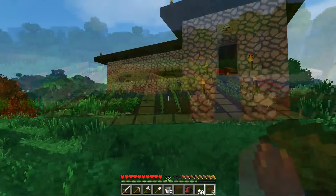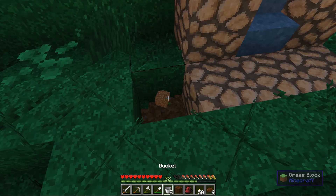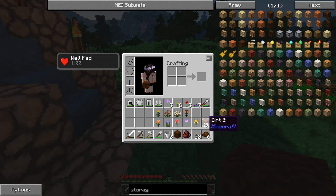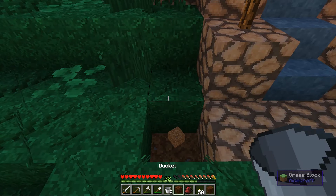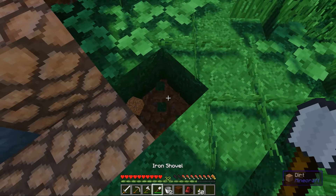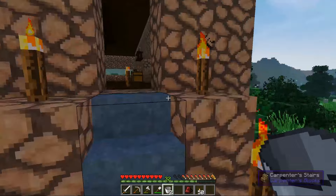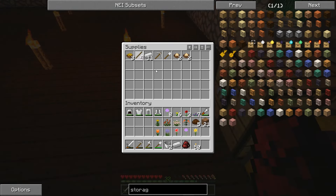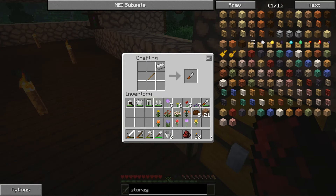Another thing I looked at for decoration: a piece of garden soil is made by putting dirt with compost. I'll make some more later but let me show you what it does. I'll place one on each side to make it even. Then we need a garden trowel — made from an ingot and a stick — which is really only useful for this one specific purpose.